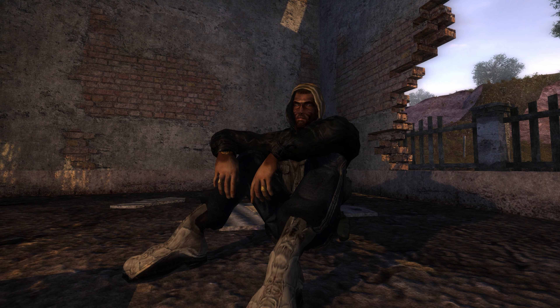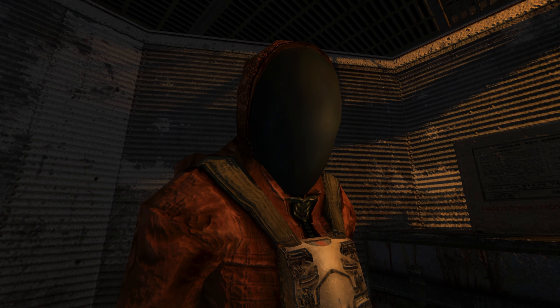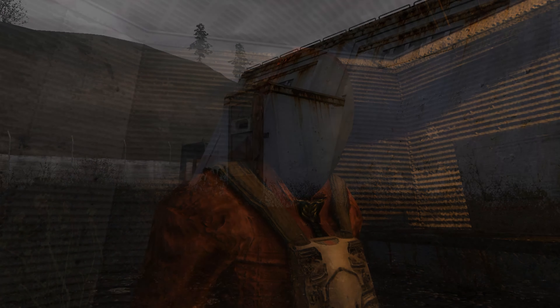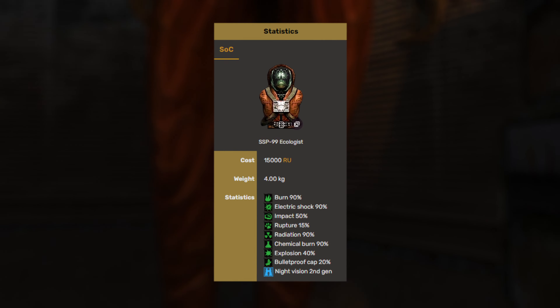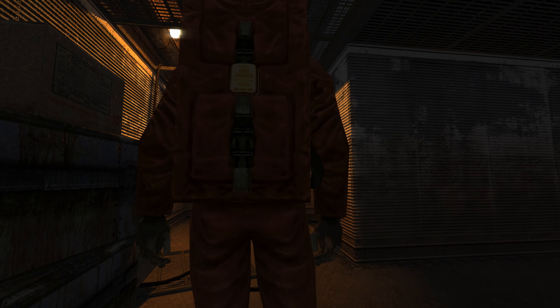I have to admit the Bandit Jacket looks very cool though. On the first place we have the SSP-99 Ecologist suit. You can get this suit from Sakharov after successfully escorting Kruglov to the bunker on Yantar. The anomaly protection stats are very high, but this is not a very big deal in Shadow of Chernobyl.